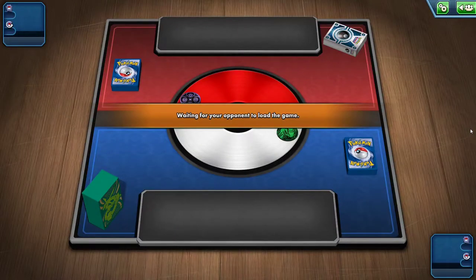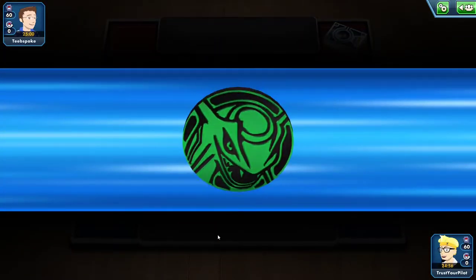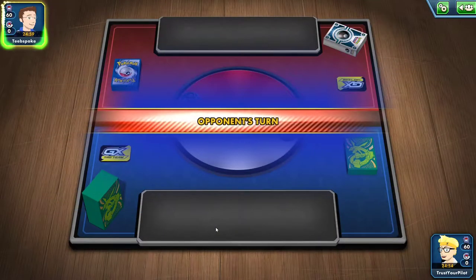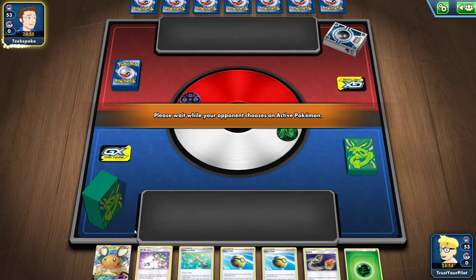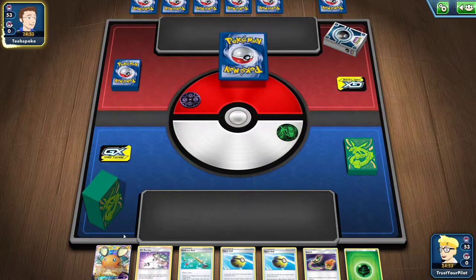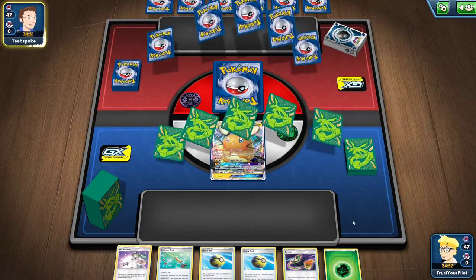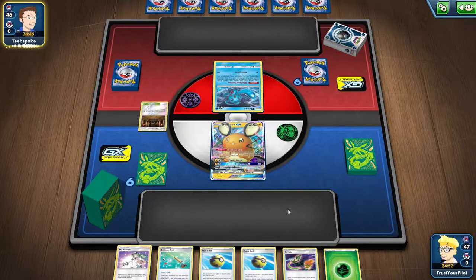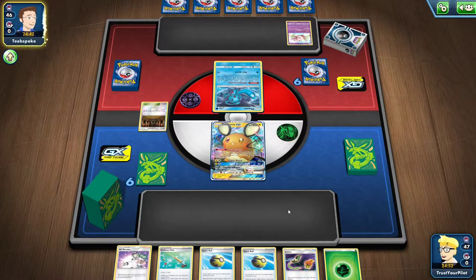Back in the day with this Ray deck, there was a Vikavolt — I'll talk about that in a second. I won the coin flip, which is perfect. Dedenne's not the best starter, so I'm going to Quick Ball for some things. There's a Fionn, so I'm guessing it's Dark Box. That is fine. There's a Shrine — I don't play Stadiums, so that Shrine is staying in play.